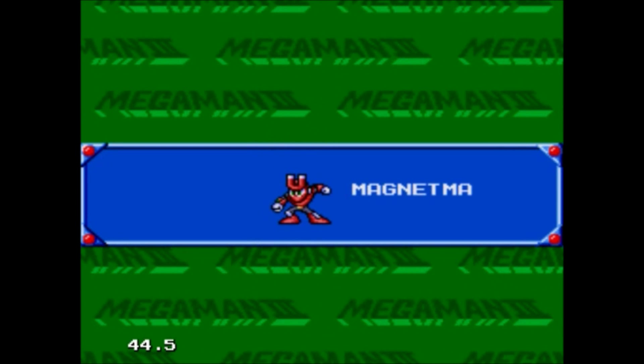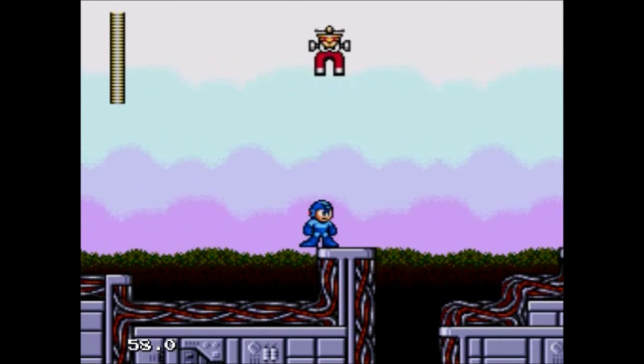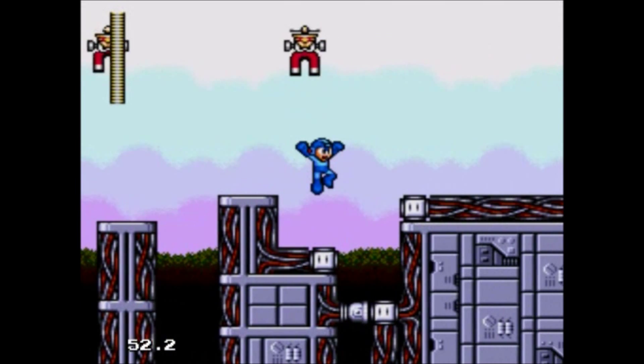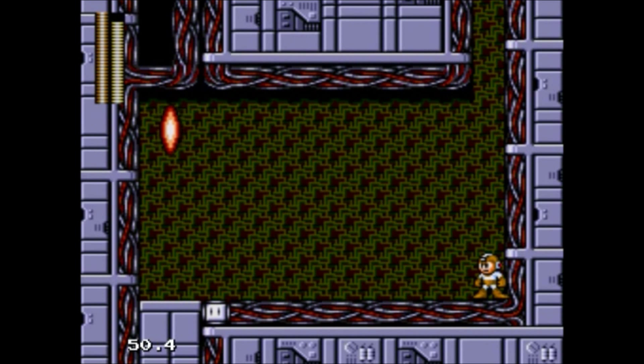Next is Magnet Man. These Magnet Flies — they can pick you up and potentially mess up your progress. I was going to say I could just let one carry me, but it wasn't going to let that happen. Now we have to fight Proto-Midget again. I rather like the Needle Cannon since it has full auto — just hold the button down. Though it's not a super powerful weapon either.